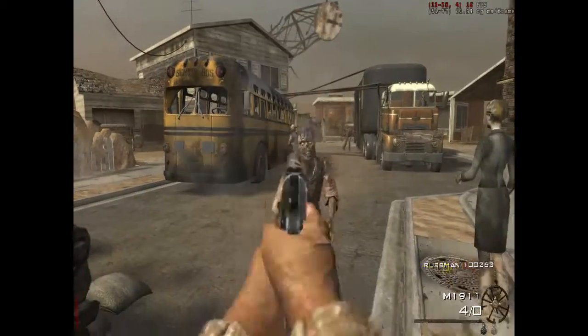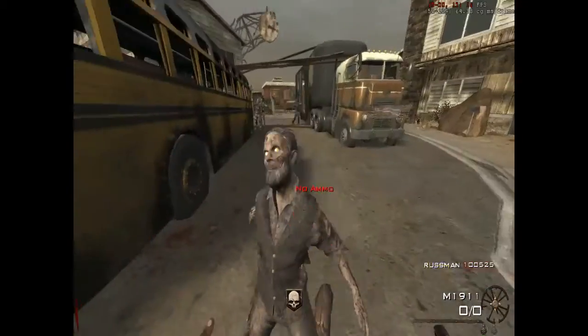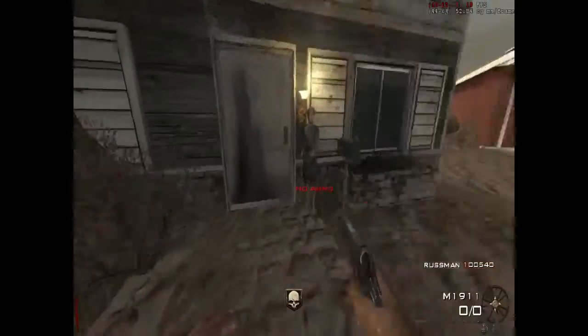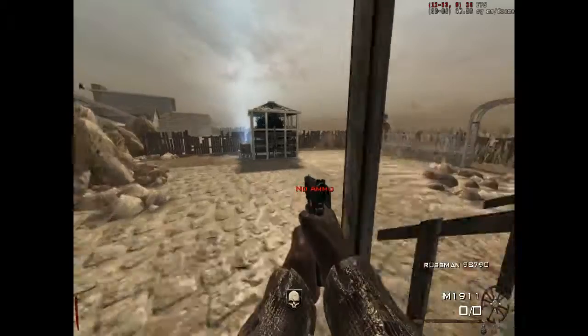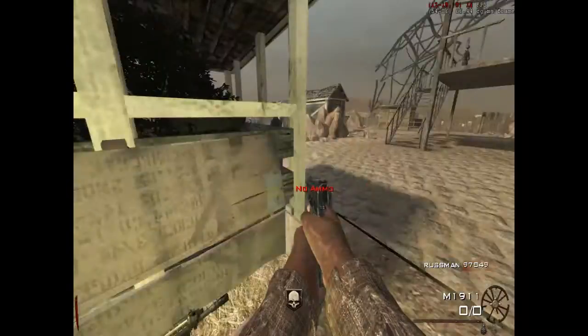Hello guys, Big Daddy here, and welcome back to another episode. This is episode 3 where we are going to be playing World at War Nuketown Zombies. This easter egg is a mini easter egg — all you have to do is shoot 7 teddy bears and you get to open a bodyboard ending and a pack punch room.